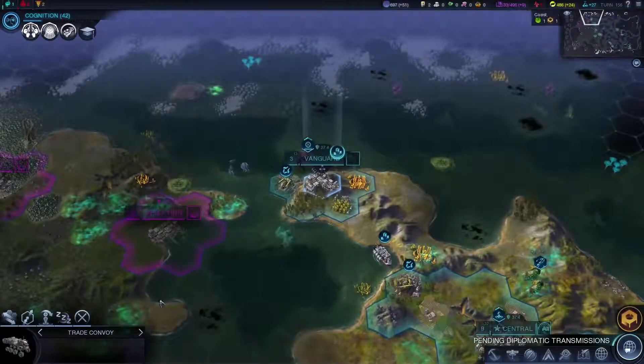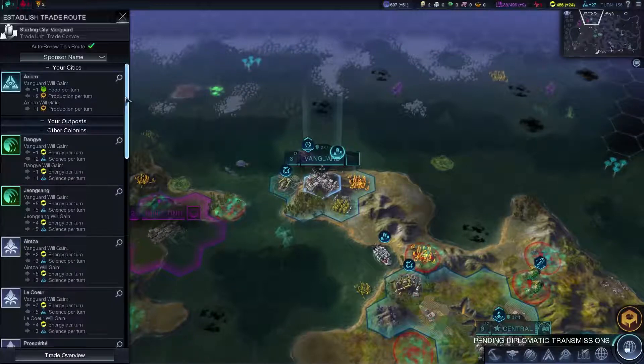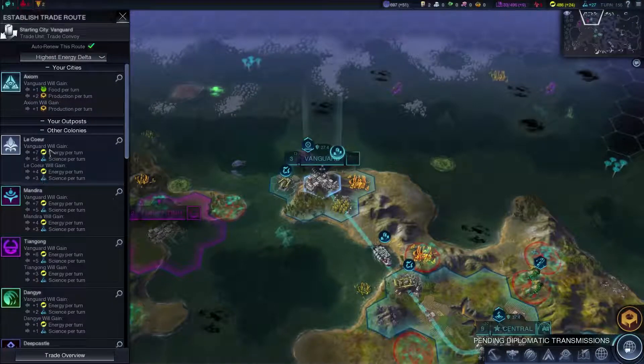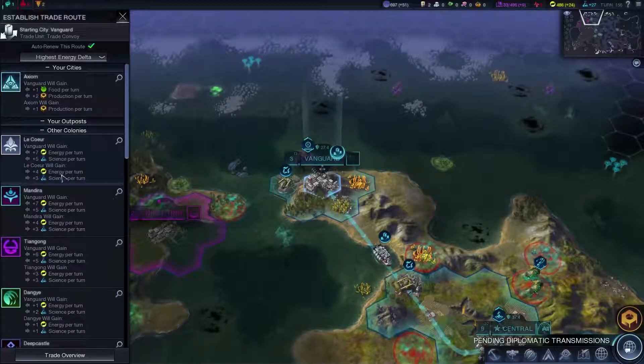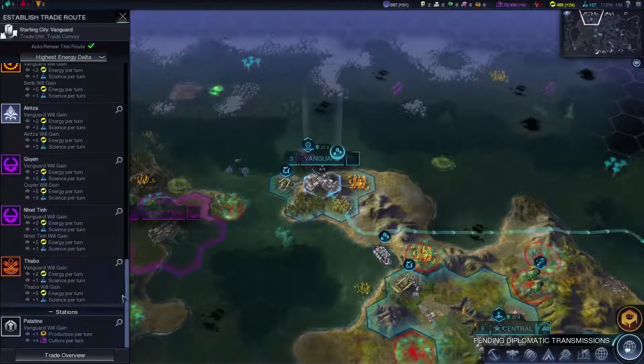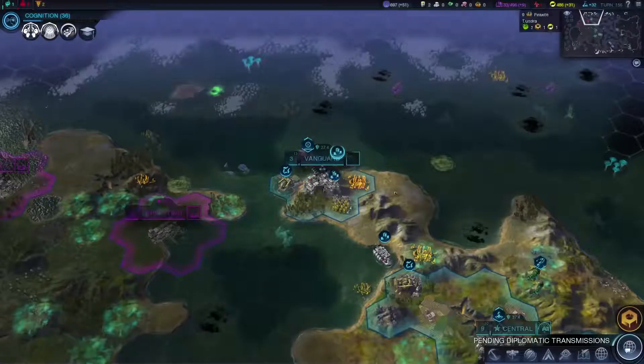Obviously you're going to need to get some healing in. Our trade convoy — we could trade with Axiom, but there's not much benefit there, it's looking pretty weak. We could do the highest energy delta, which tells us what's a good result for us and a not-so-good result for the person we're trading with. We can pick up an extra four culture from Palatine, but I'm not sure that fits our plans. Let's go ahead and go with Liqueur — that should help us out.